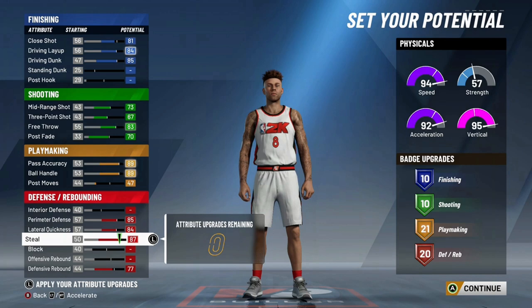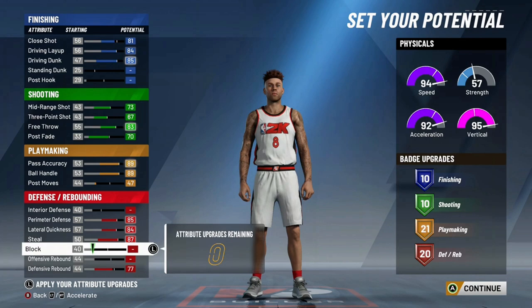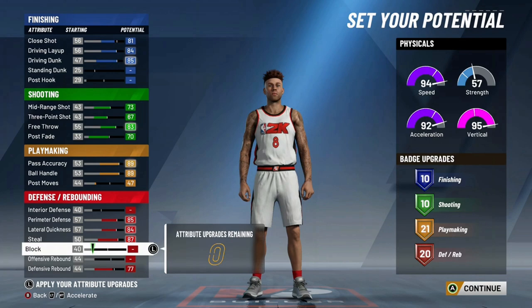The downside is where I'm highlighting the blocks versus interior defense — you just don't gain as many badge points. The more you put into a rating, the more points it gives you for your badges. So upgrading the things that are biggest on this chart are the real key components. With this build, I would definitely recommend going high on your height. Don't go 6'6 though — 6'6 is always a bad thing. You lose five ball control and a ton of speed and vert.